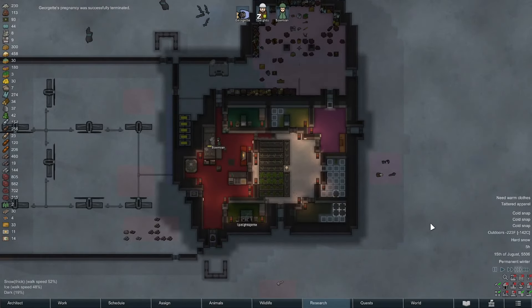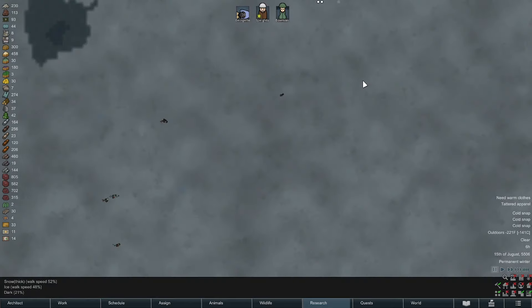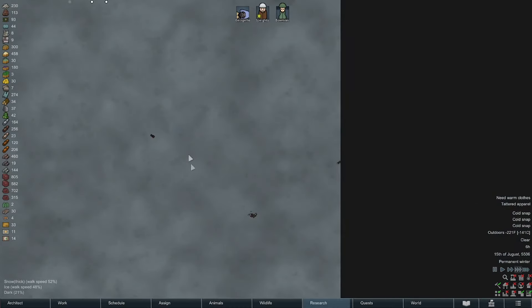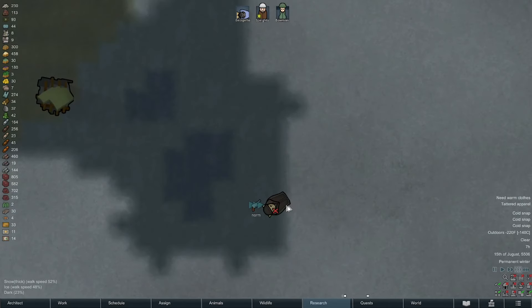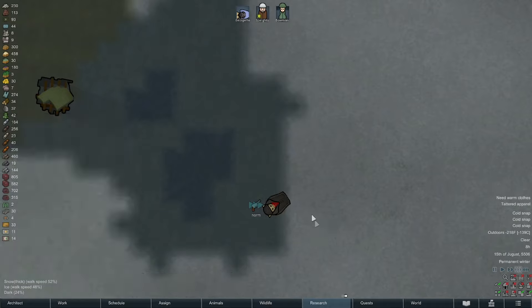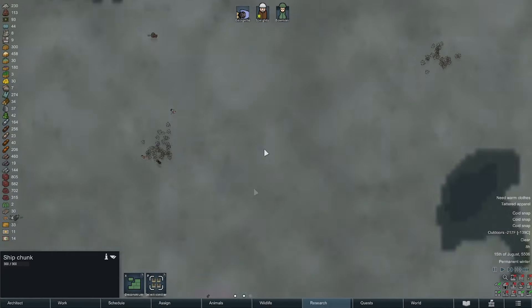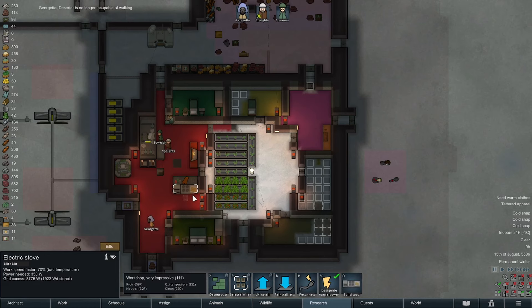Negative 223 Fahrenheit — negative 142 Celsius. At least the power is holding momentarily. I need to go gather up a bunch of stuff and smelt. That's going to be massive. A little bit of gear — this guy's strip command may have gone away. There's a little tiny bit there, but we need several thousand steel that we're just not getting. It's very frustrating. I could move the cook table over here.